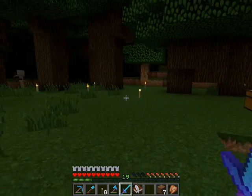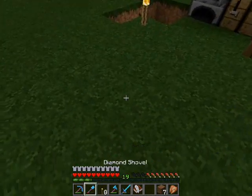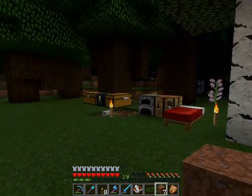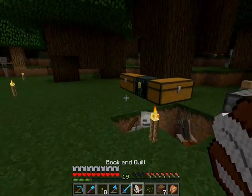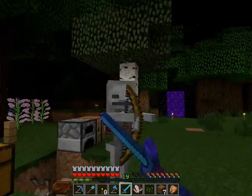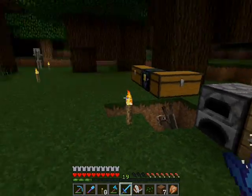Now let me take a peek at the nether calculator and see what coordinates we need to be at. I did it — we have it. I think I can just copy and paste. What are you doing in there with my donkey? Get out of there, you silly.